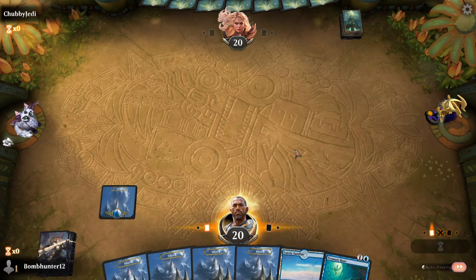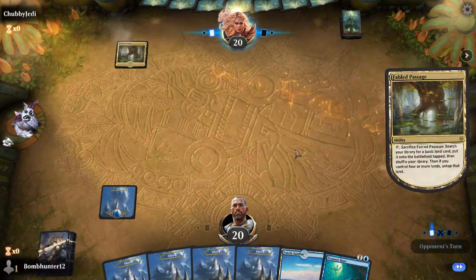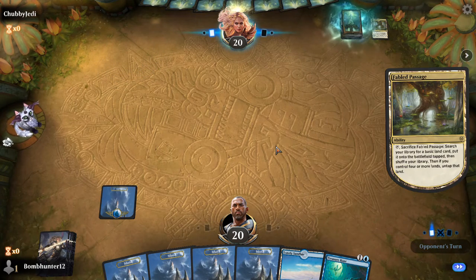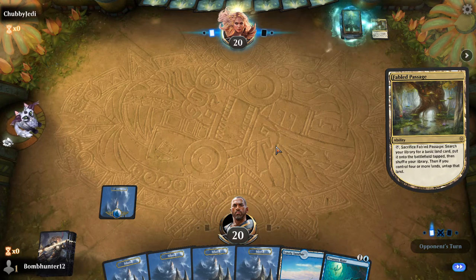I'm going to play an island this turn. We want to keep that Lonely Sandbar just in case we need it. I'm not a fan of cracking Fabled Passage as soon as you play it. I just feel it's far better to hold onto it until the last possible second, i.e. end of my turn, unless you need it. The land's going to come in tapped anyway, so there's no point giving away information on what you might be playing.